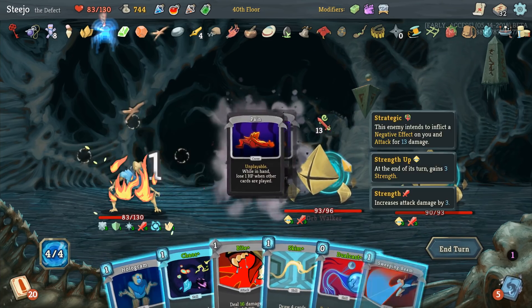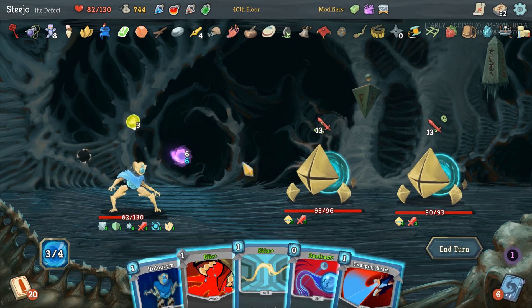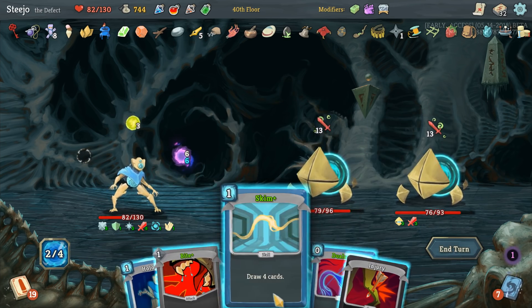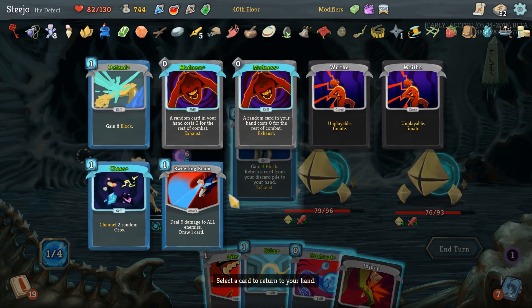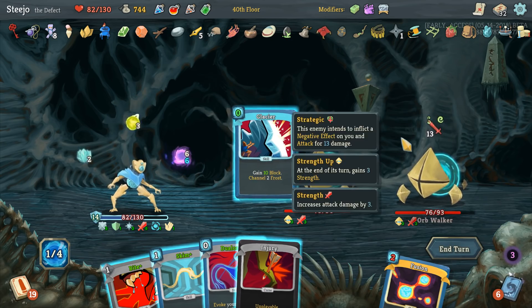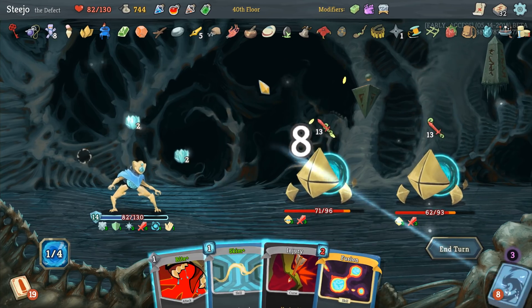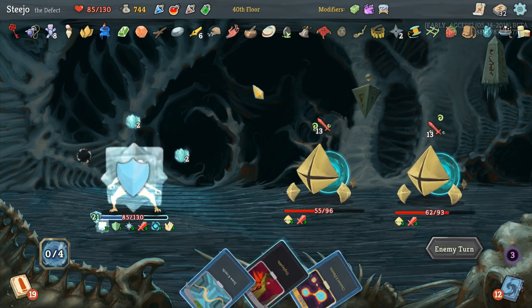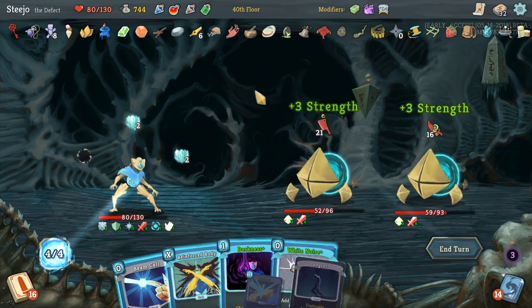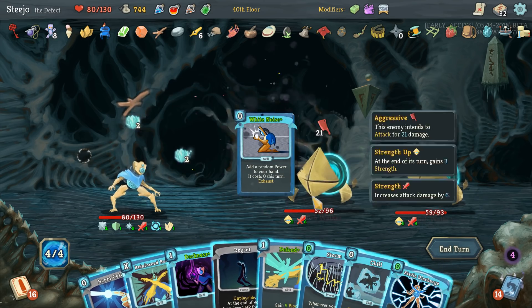I need to play Pain - oh no, what an idiot! Let's play Chaos, let's do a Sweetened Beam for draw. Hologram I guess - bring back Madness. Oh nice, Madness hit the Glacier. Now let's just bite one of them. Let's do it right - let's play White Noise first and then Regret.